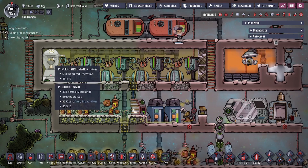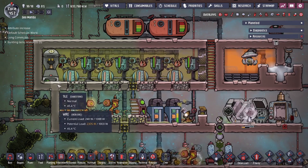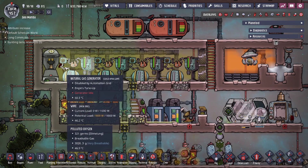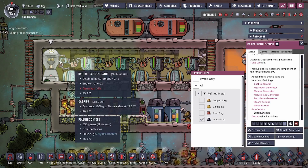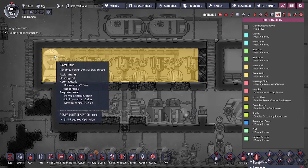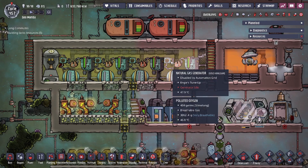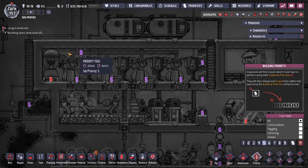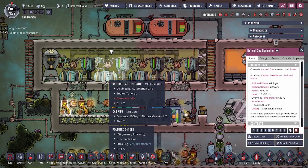Let's talk about how this works specifically. The Power Control Station has a priority tab in order for you to make the microchips. Your duplicants have to upgrade the generators, and they will only apply it to the buildings from the list. The Power Control Station has to be inside the Power Plant building as well — if it's not inside the room, your duplicants will not apply the microchips to it.